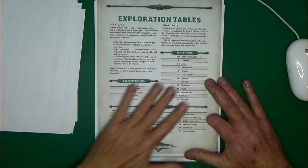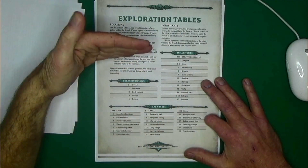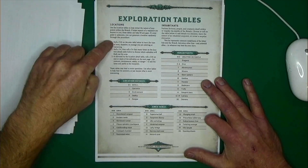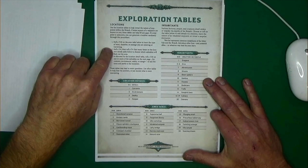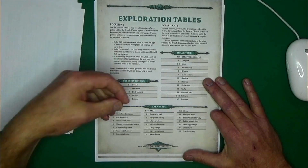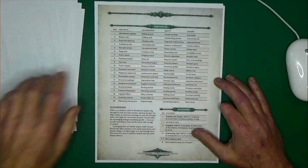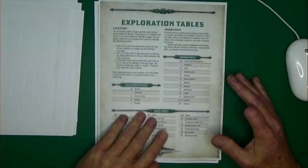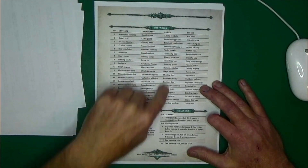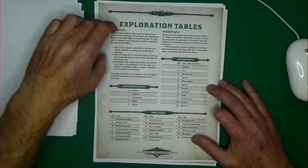Here we have the exploration table on page 8. You need to generate waypoints in order to get out of the Breach. You have two ways to do it: roll a d20 and refer to the chart, or roll a d4 — the number you roll tells you how many more d4s to roll — and then refer to the chart to create locations. You can then go to subtables, and rolling on those gives you a word to use for flushing out that location.